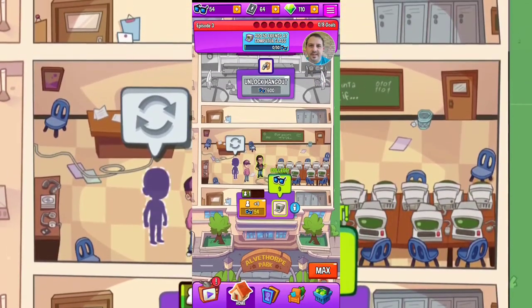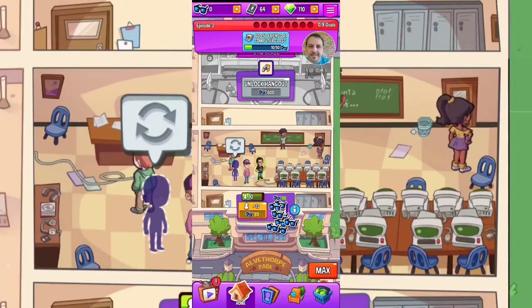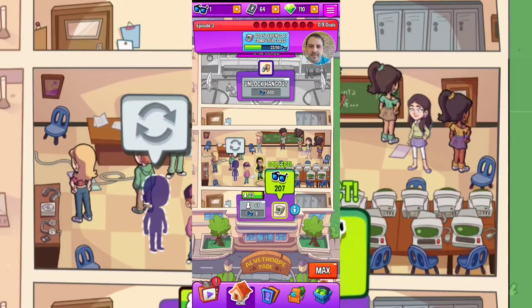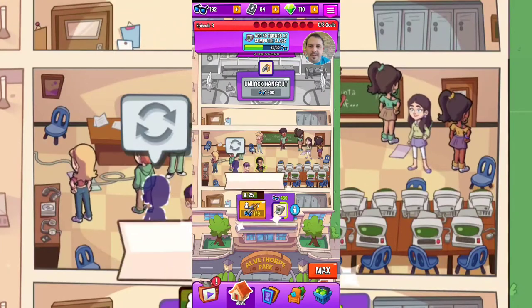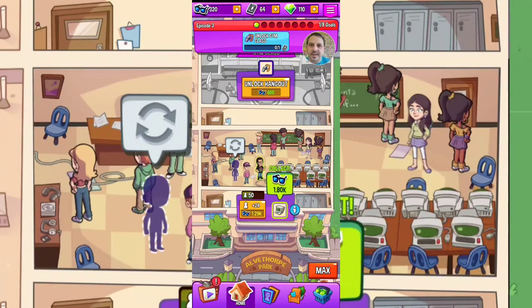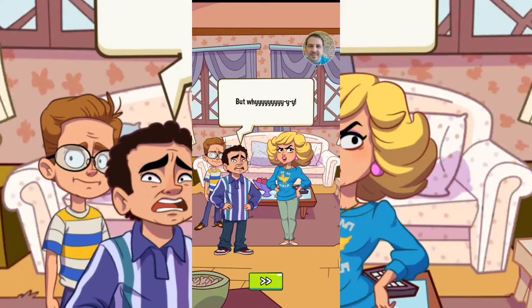We need to get 50 friends in here, so let's keep doing that — collecting our cool points and leveling up. Now we're up to 50. Let's claim our rewards at the top, which is just more cool points. And we get a little story here with Beverly and Barry.